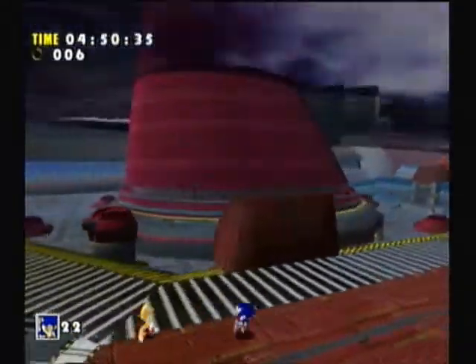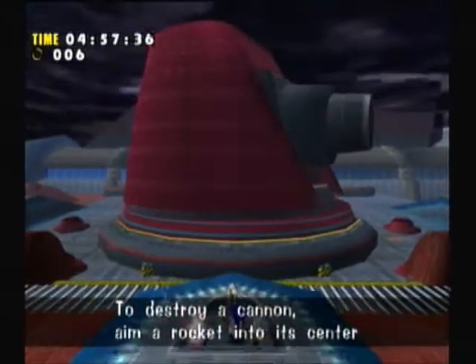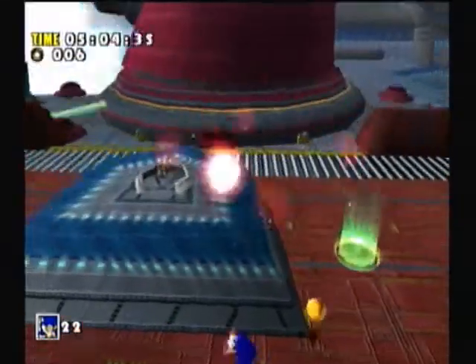Okay, I'm just gonna walk around and see if anything else can happen. What does it say here? To destroy a cannon, you will lock it into its center when it's coming horizontal. Okay, well that's what I've been trying to do — it's not working.